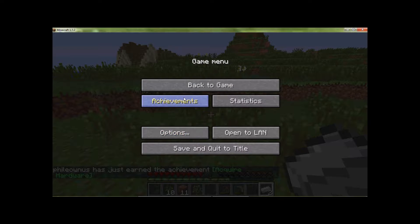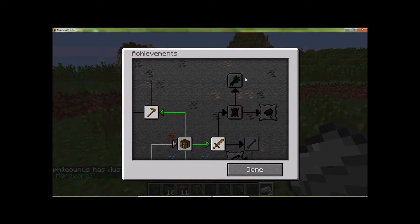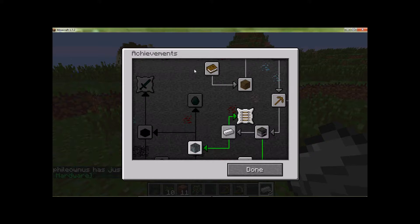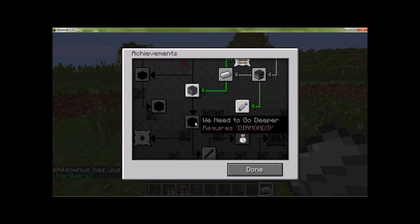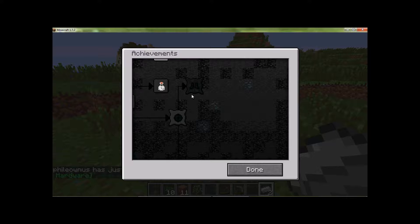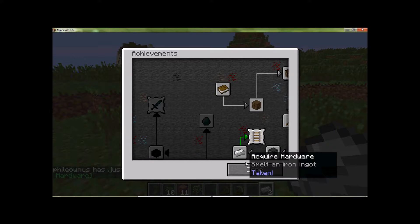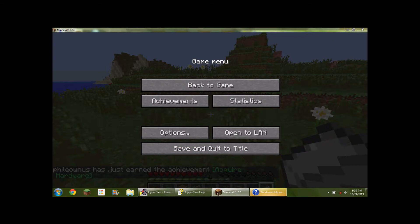Let's see the achievements — let's see what we can earn. Sniper Duel. And then there's Bested and Tile Tipper. Okay, big bread. I guess there's some new ones now. Requires Into Fire — I need to go deeper, requires diamonds. Acquire diamonds. Delicious Fish — catching a pufferfish. There's diamonds too. Overkill. Okay, for some reason I just popped up.